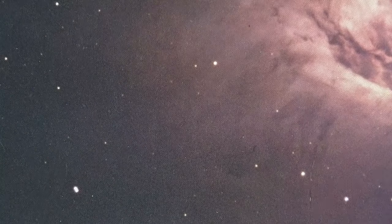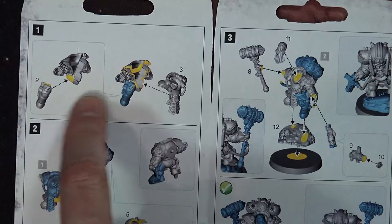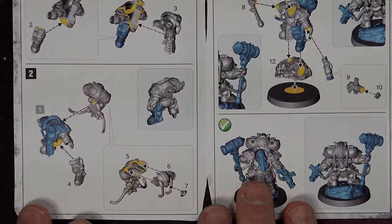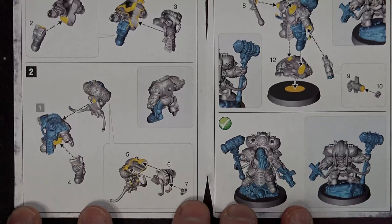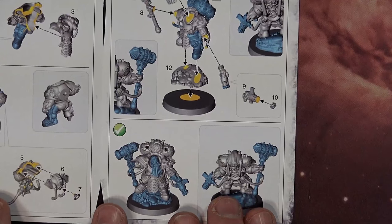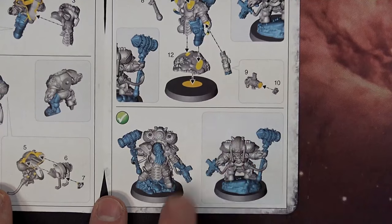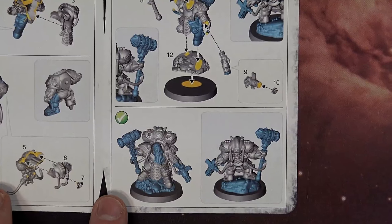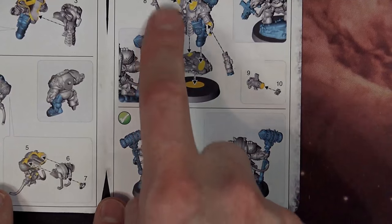Looking at the instructions — the legs are a two-part assembly each, and the torso clamshells over them. The backpack is multi-part with wires coming out — multiple wires, very reminiscent of Roboute Guilliman, which is going to look awesomely detailed. The valve piece is separate, and his Skaff Hammer — I forget what they call it but it definitely looks like a thunder hammer — is also a separate piece. His pistol arm is separate too, and there are two different options for the pistol.